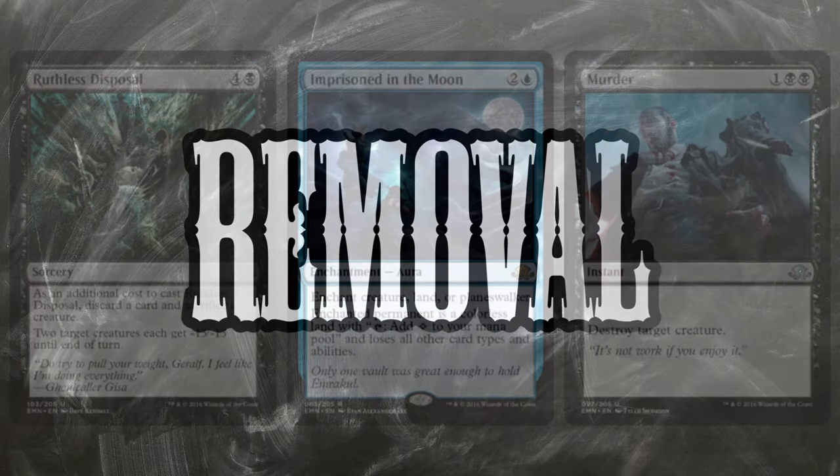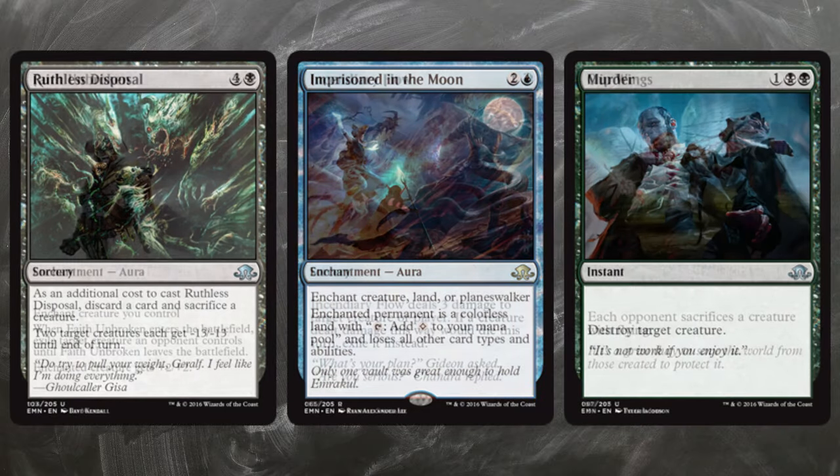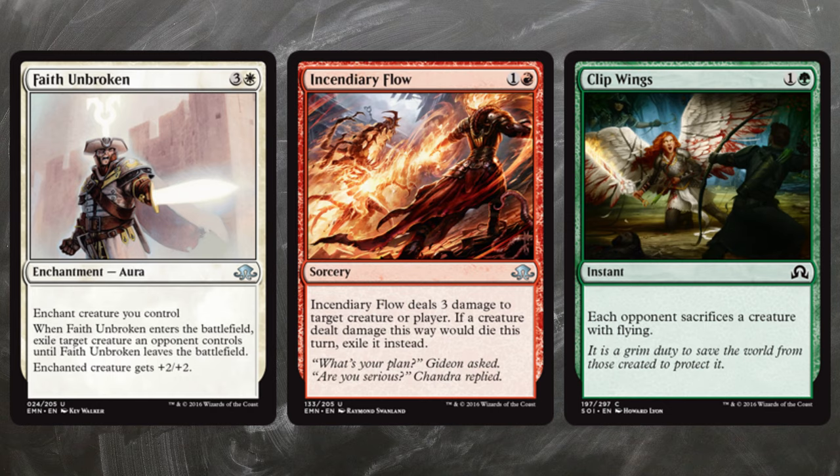Third: Removal. Your opponent will surely have some bombs too, so make sure to have some removal in your main deck. You will need answers for the threats your opponent is throwing at you. The best ways to deal with threats are removal spells like Ruthless Disposal, Alchemist's Greeting, Murder, Imprison in the Moon, and so on.